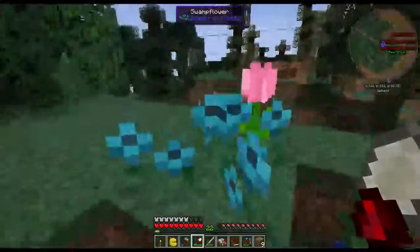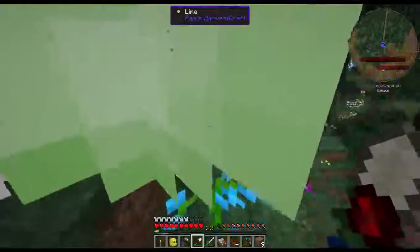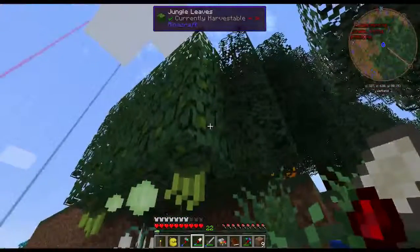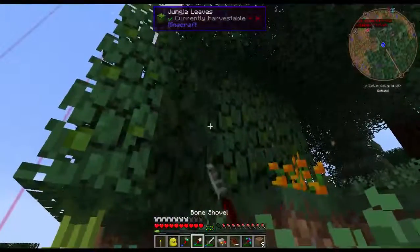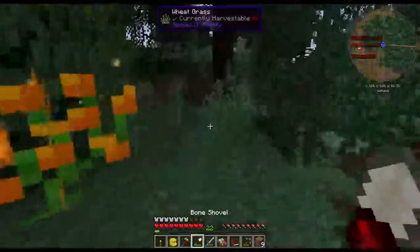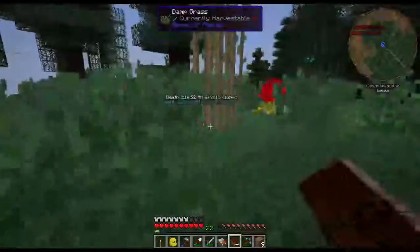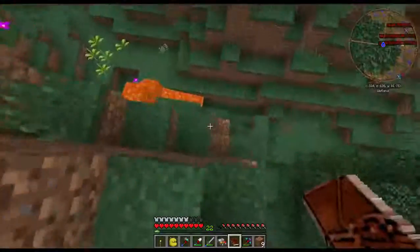I've got a vanilla bean and a lime — I don't think we have those trees. They need to be mixed with jungle leaves to make their trees. I like to have most Pam's HarvestCraft trees somewhat close by so I know where they're at.